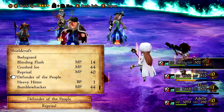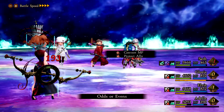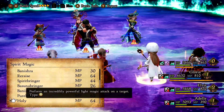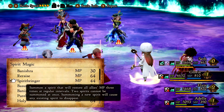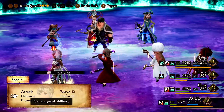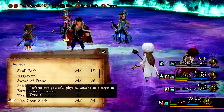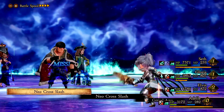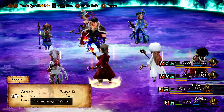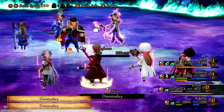Reprisal, Defender. Blinding Flash — maybe that works. I thought she was blinded but that's fine. You want MP? Spirit Bringer — there you go. I think he's dodging that much. Maybe a Doomsday on Ophis is gonna be good.